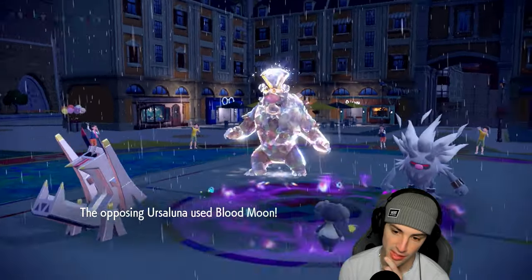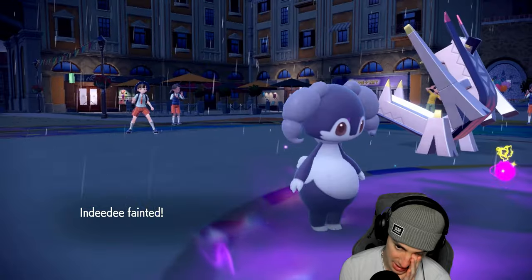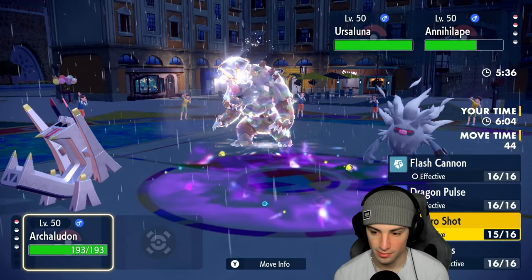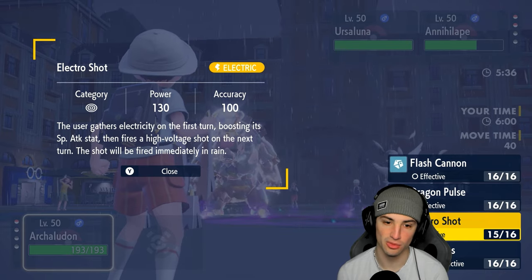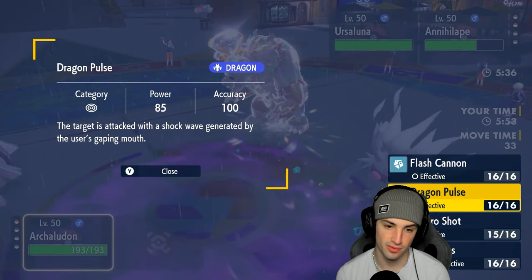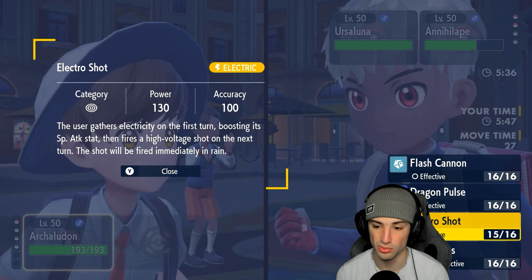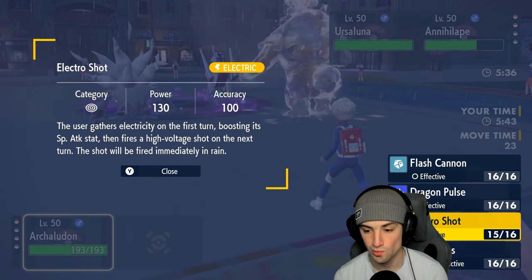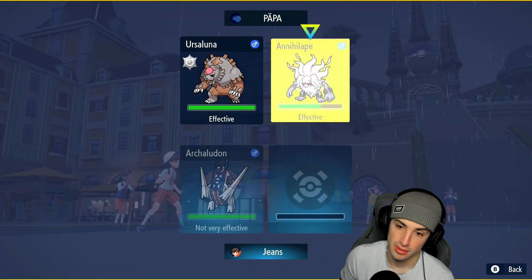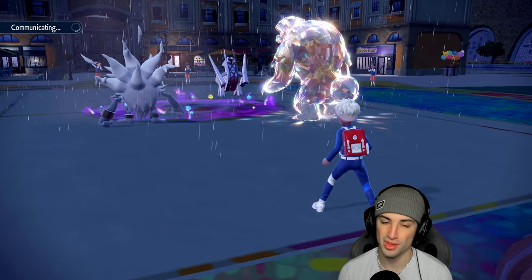Blood Moon launches. Since you can't use back-to-back Blood Moon that's good news. Indeedee is going to die, but we do outspeed Annihilape so we might want to use a STAB move rather than Electric right now. Dragon Pulse has a STAB boost — that 1.5x multiplier — but Electro Shot is plus one and actually still does more damage. We've got to go after Annihilape; if not, it just stays on the field. Going for another Electro Shot — Ursaluna is terrifying though.